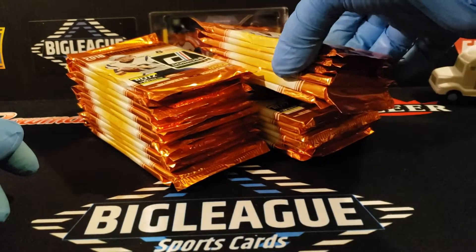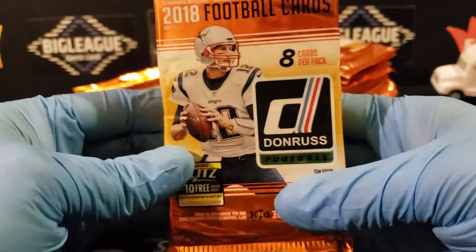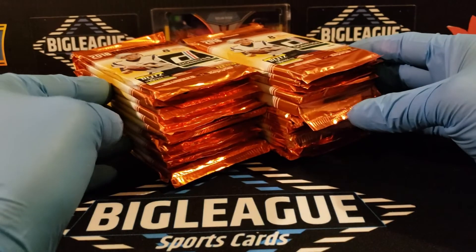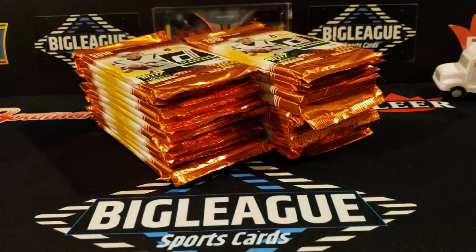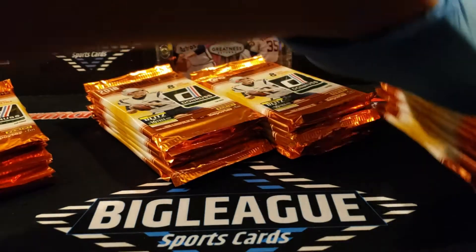We got retail packs — 2018 Donruss football. They're grouped together here. We're obviously looking for some Lamar Jacksons, but it's still a pretty good rookie class: Saquon Barkley, Mayfield, Josh Allen, Sam Darnold. We'll see what we get. I do like the inserts in Donruss football.